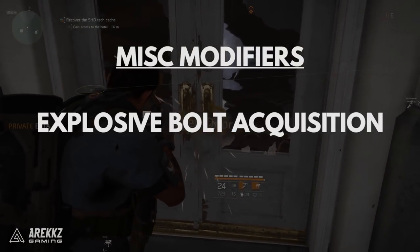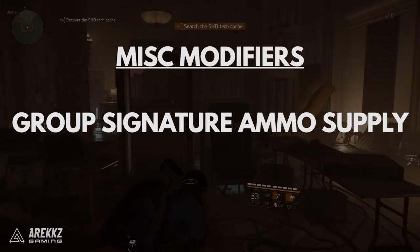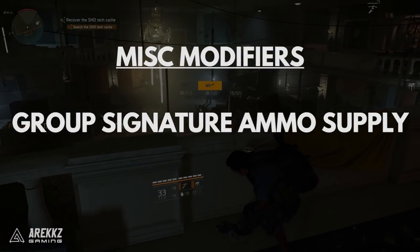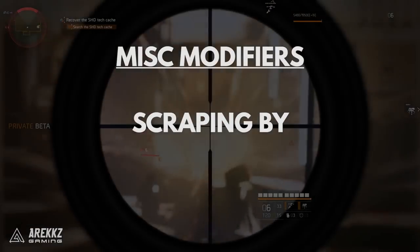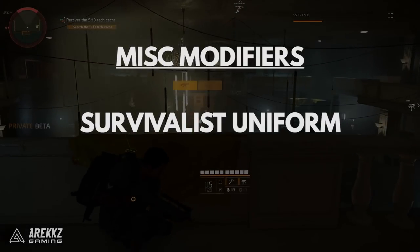Explosive Bolt Acquisition means status effect kills drop signature ammo. Group Signature Ammo Supply grants a chance to gain signature weapon ammo for all group or raid members from multi-kills of status-affected enemies. Scraping By gives 5 ammo per second for your current weapon when moving cover to cover while in combat. You also receive the Survivalist uniform.